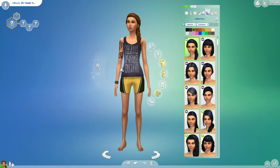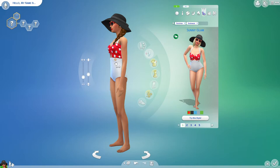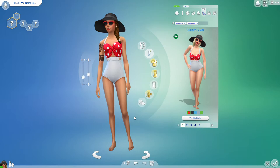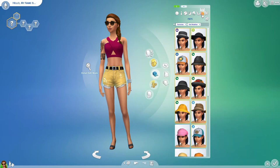Her swimwear's pretty easy. I go in here, I go to the styled looks, and I love this one. I fell in love with it, and I love the red because it makes me think of Mickey Mouse. I'm just going to plonk her up a little because no one needs to look like that. That's a bit better — I like to make my sims look a bit realistic. I'll just make her a bit bigger. I only do one swimwear.